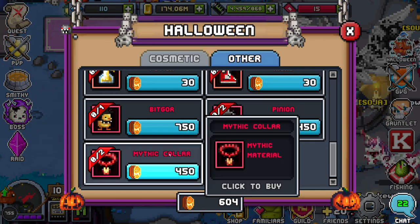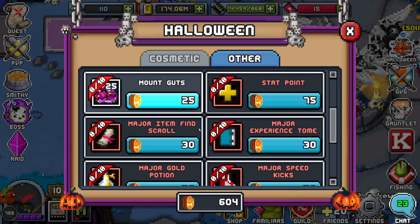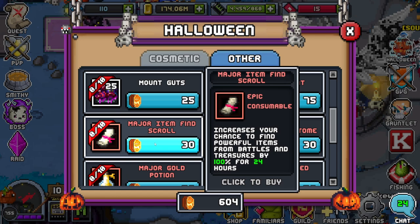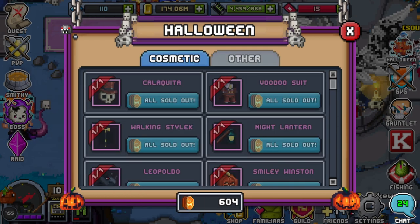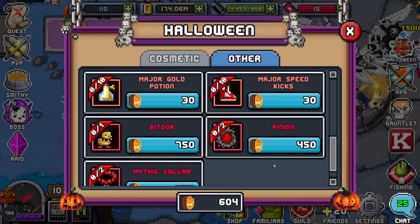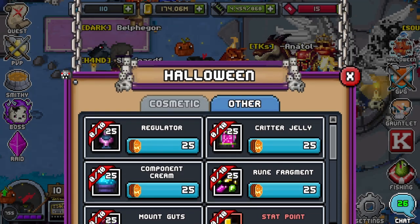So the full priority order: Big Gore and Collars are either/or depending on what you need — those are first. Then Mount Guts, then Regulators, Critter Jelly, Component Cream, Rune Fragments, then Major Experience Tome, Major Item Find Scroll, Major Gold Potion. Then come back for cosmetics, then Stat Points, then Major Speed Kicks. For Pinions — I'm skipping them, but if you really need them, get them right after your first two priorities, then continue with mount guts and the rest.